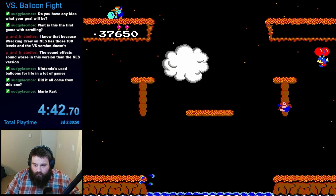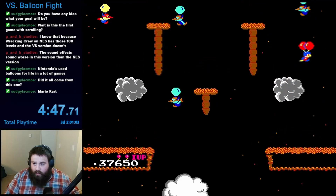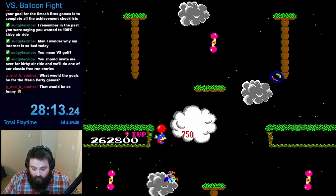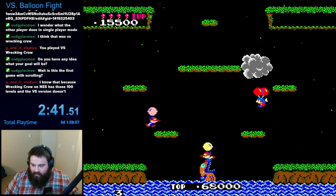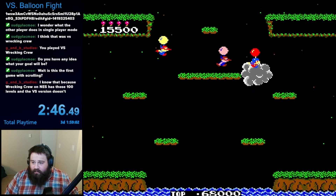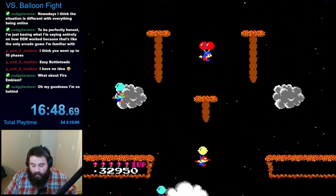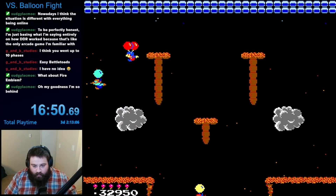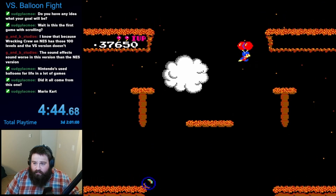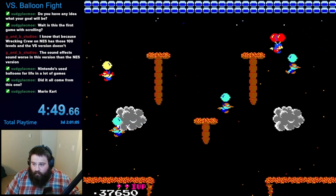One of my biggest gripes with this version has to do with the screen scrolling, as I found the camera to be pretty rough when you travel to the edge of the screen. Moving up was always a risk, since an enemy could pop up out of nowhere and hit your balloon before you could react. I just wish they moved the camera up sooner. Because of this, I found it generally better to make your way to the top of the stage as soon as possible, as it is always better to have the high ground. This is one of the first games in the challenge to actually feature a scrolling screen, so they were probably still figuring out the best way to do it.